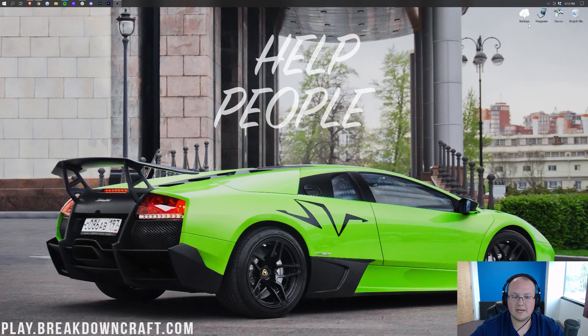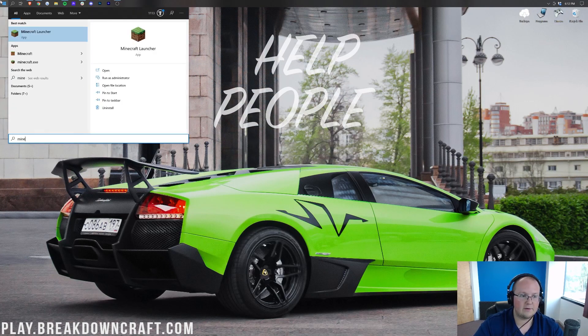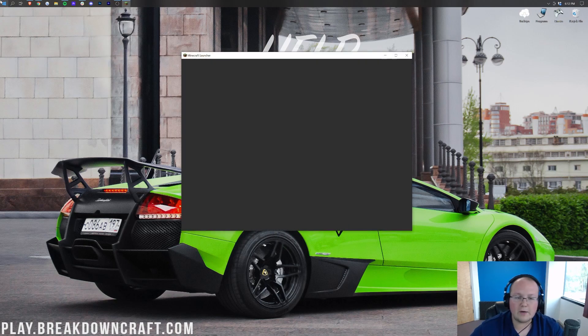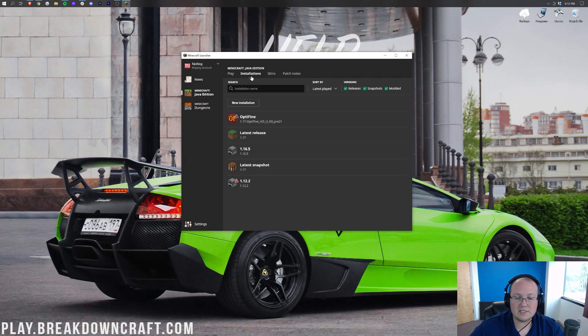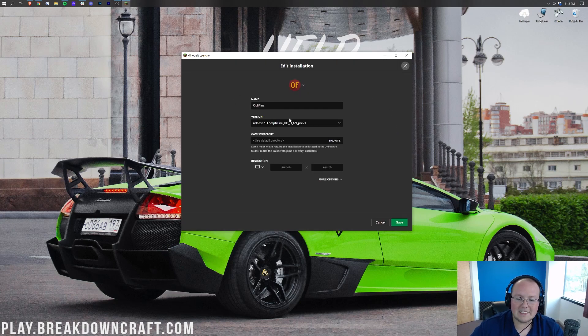Once you've got OptiFine, come back to Minecraft and open up the Minecraft launcher. Don't jump into Minecraft right away — we start in the Minecraft launcher with different things you can do to improve your FPS. From the main Minecraft launcher, click on Installations. These should have either an OptiFine profile or a profile you created that has an OptiFine version in it, saying 1.17-OptiFine under it. Click the three lines on the right and then click Edit.